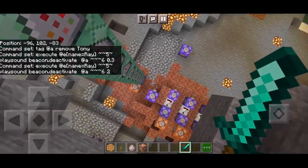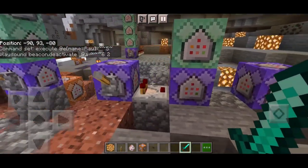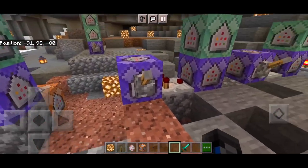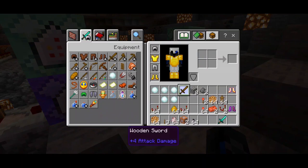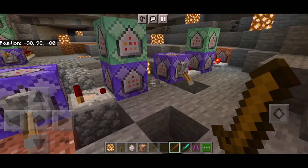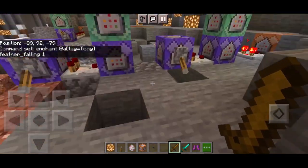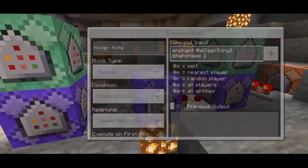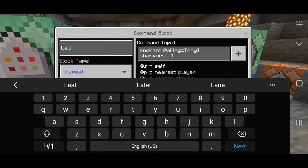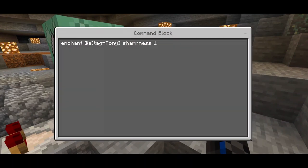If you didn't catch most of the commands, there's a link in the description where all commands are listed — you can copy-paste. Now let's move into the landing and launch effects of our Mark 42 command. For the flight command, you need a wooden sword and leather boots — it doesn't matter what kind of sword or boots. The boots should be enchanted with feather falling — that's the landing mode. To do the flight effects, enchant @a tag tony sharpness 1. Rename it 'launch fly' to activate the launch system.